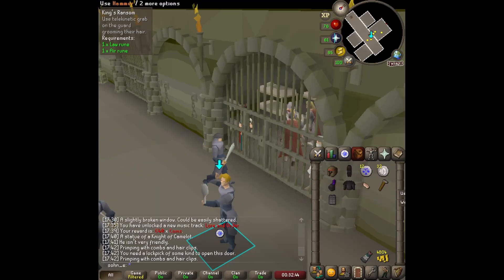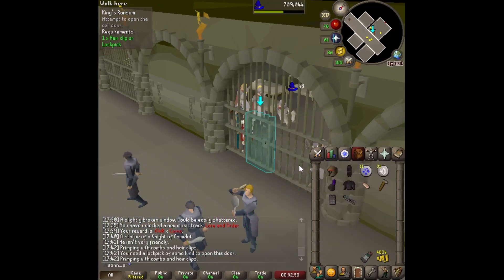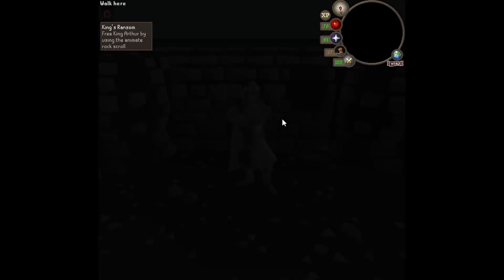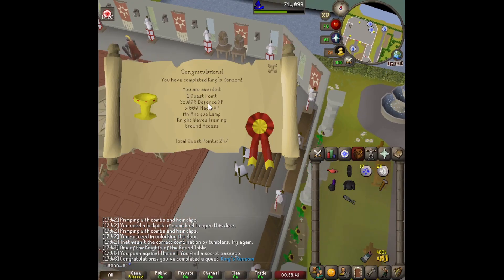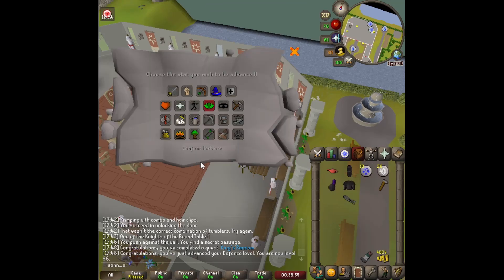A metal door is locked, but there's a guy grooming his hair nearby — we check if he has a hair pin and he does. Now we free King Arthur using our enchanted rock scroll, just like in One Small Favor. King's Ransom completed! We got a bunch of Defence XP, a little magic XP, 66 Defence, a unique lamp for Herblore, and access to the Knights' Training Ground.